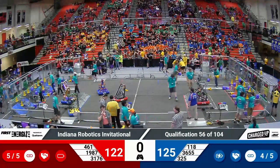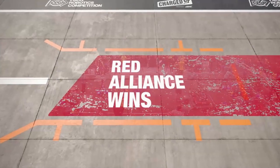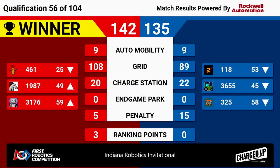We've got our score for match 56 — it's the red alliance, putting up 142 to blue's 135. Kind of a weird match. Only three ranking points for the red alliance: they got the sustainability bonus and two ranking points for winning. Blue alliance wasn't able to get any ranking points during that match. It's going to mix things up in the rankings a little bit. Still, a strong showing. Congratulations to our three winning red alliance teams. We'll see you next time.